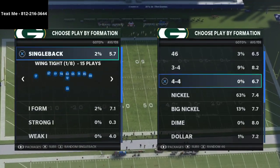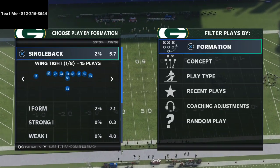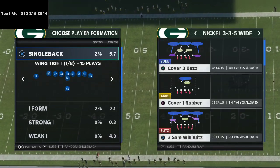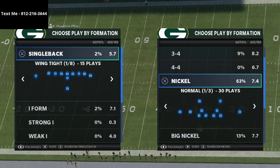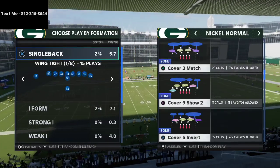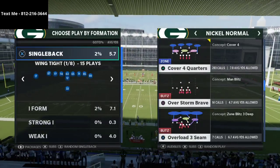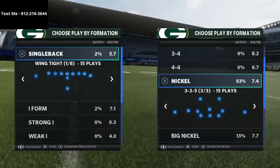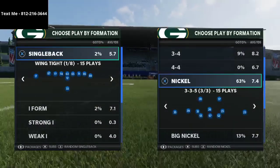I wanted to talk about red zone defense — specifically the nickel normal version, not the 3-3-5 version. When I get inside the 10, I like to go to nickel normal and run a lot of cover four quarters. I always audible to it from 3-3-5 wide; I don't ever come out in normal by default.